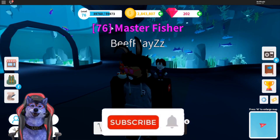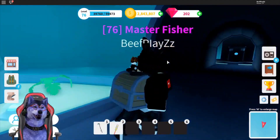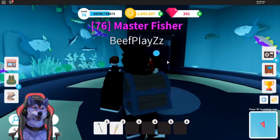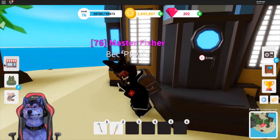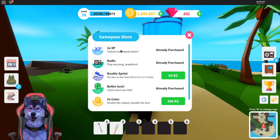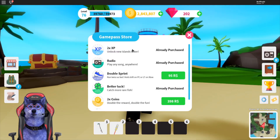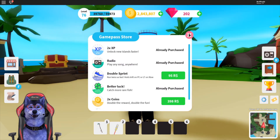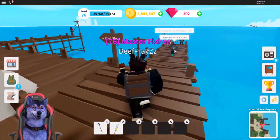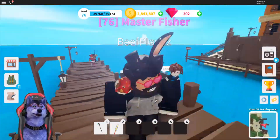Telling you guys a little backstory — I actually got up to level 40 without double XP. So this involves a hell of a lot of grind. After I leveled up to level 40, I got double XP, and that's the best thing, like the best game pass you could possibly get in Fishing Simulator. I was suddenly level 40 and then suddenly level 76 — a huge increase in under a day.